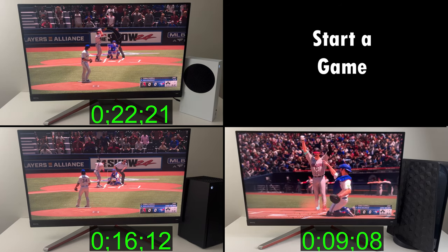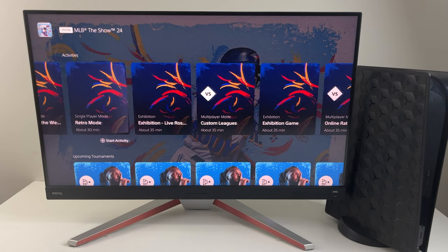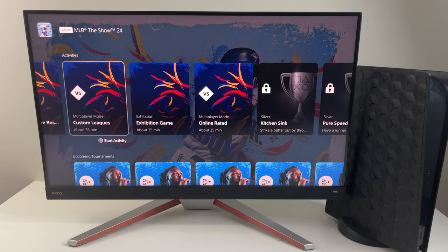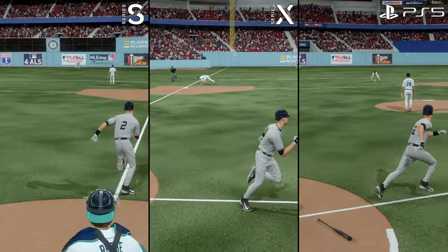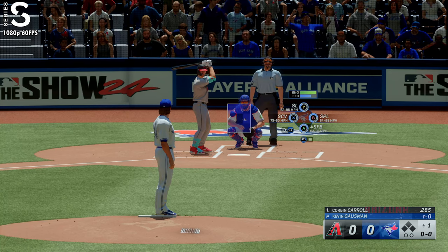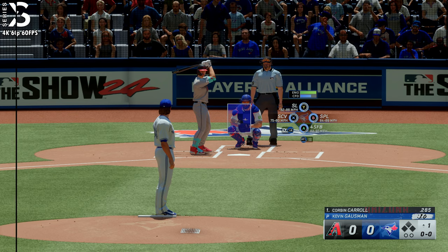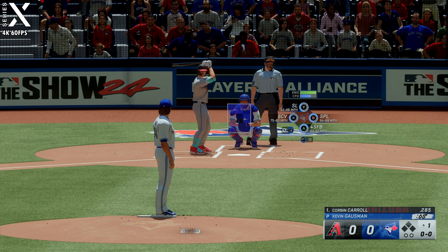This game does also have activity cards on PlayStation 5, but Xbox has Quick Resume, which is a much more powerful feature to instantly get back to the game. In terms of graphics, the game more or less looks the same as last year's, though player faces do look slightly more accurate.